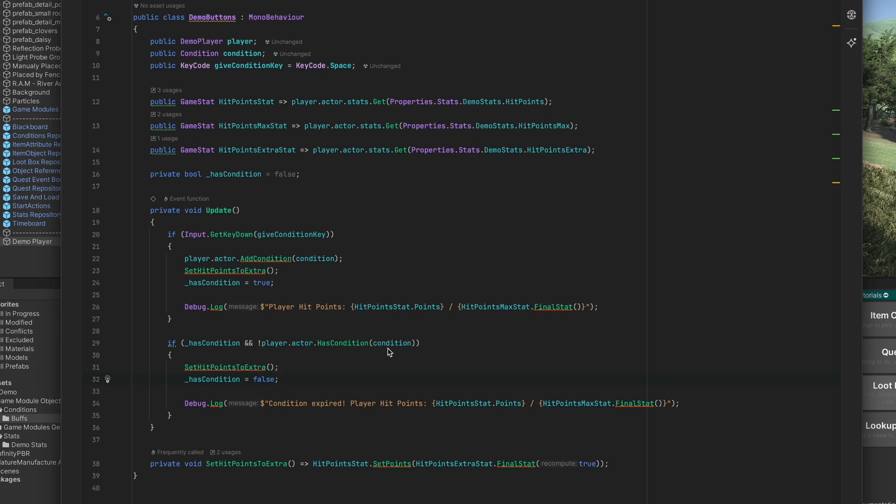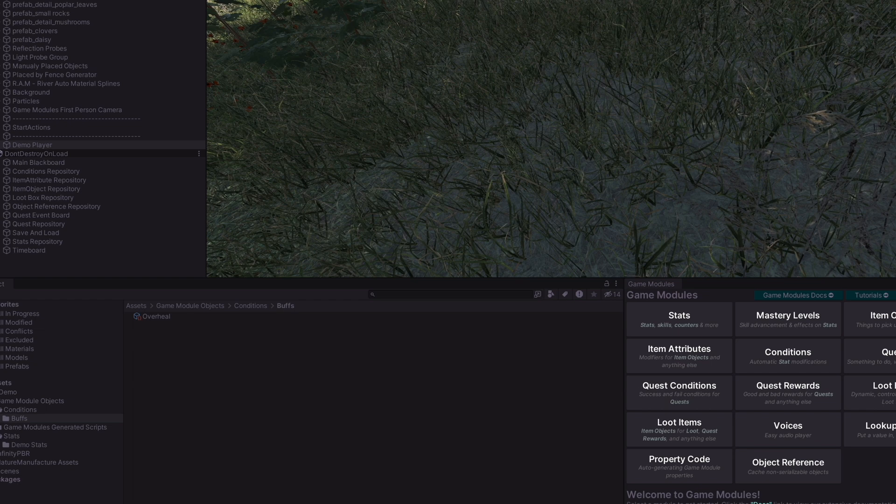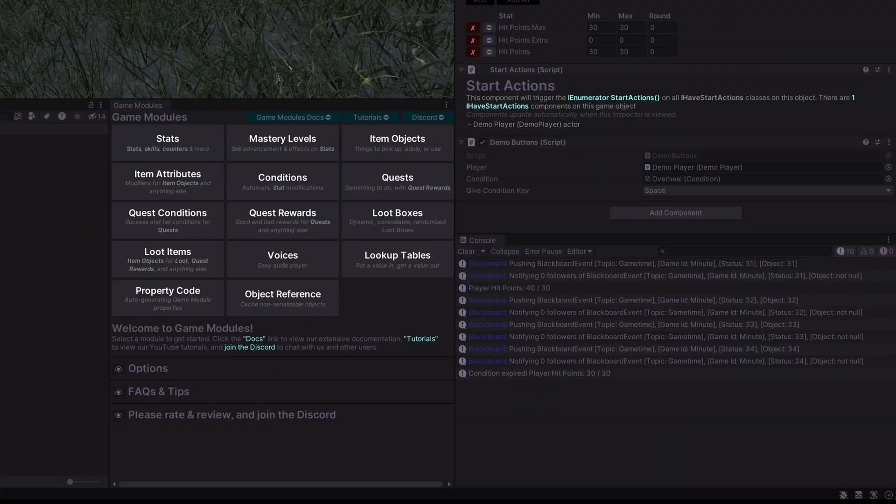If has condition is true and we no longer have the condition, then we set hit points to extra — extra is now 30 — recompute that this frame, and set hit points to that value. But you might have less than 30 hit points, so we should add a new method called clamp hit points to extra. In this one we set the points to the minimum of hit points stat points and hit points extra stat final stat. So if hit points is currently 20 because we've been hit, we reduce to 20; if we're at 35 we reset to 30.